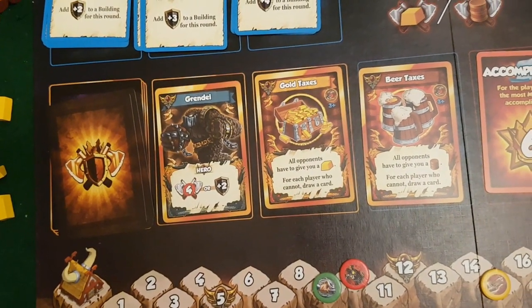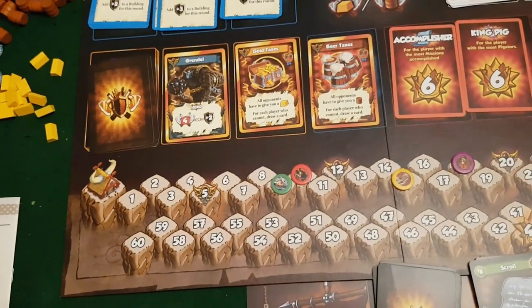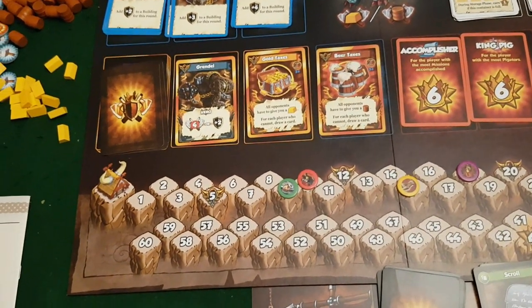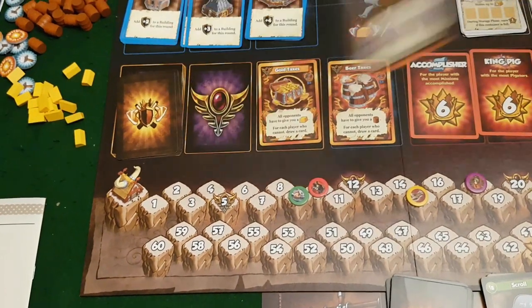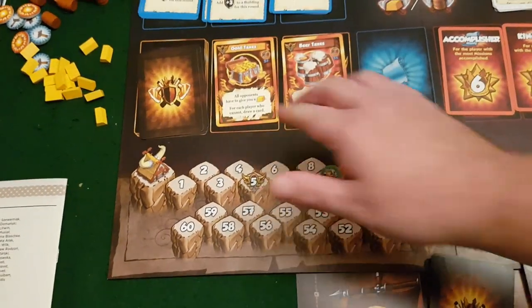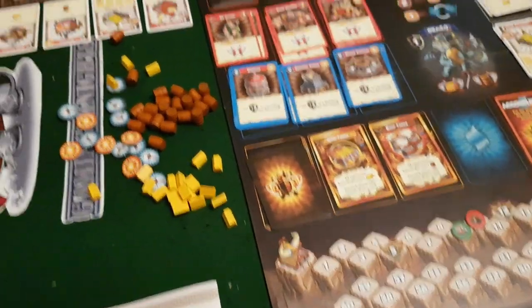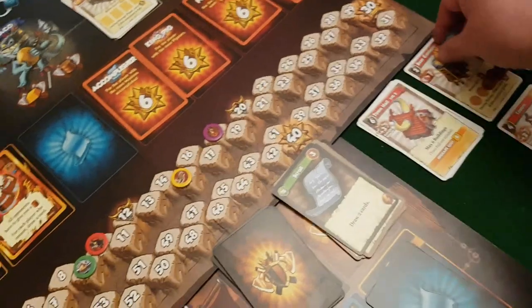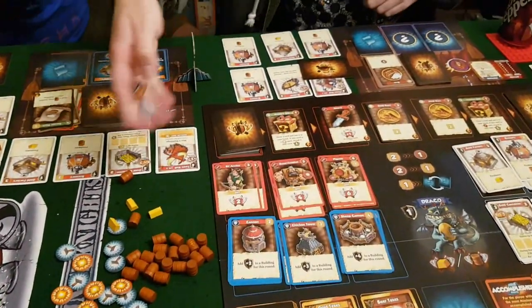Those four points push Jason across the divinity threshold. He gets to choose from two divinity cards plus a third — Beer Taxes — and picks one to add to his discard pile as a normal card. The gods are praising his Viking clan. Then the storage phase ends and the end-of-round phase removes tokens and the first player marker moves on to Molo.